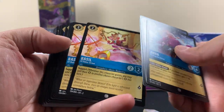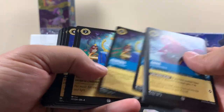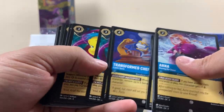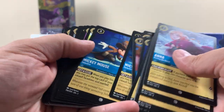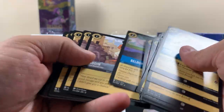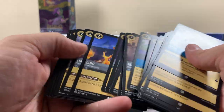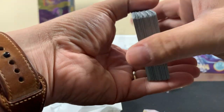Anna is a foil super rare and the Hercules is a rare. We've also got Basil, Aurora, Pascal, Prince Philip, Mickey Mouse, Rapunzel, Sisu, and cards for Aladdin and Ariel. We'll put these in the corner and just flip through them quickly.